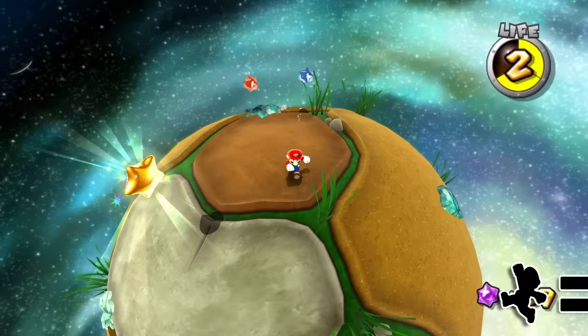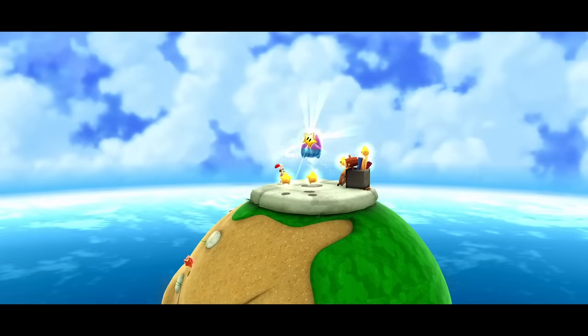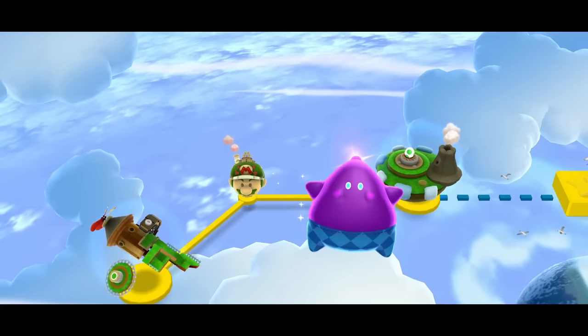After grabbing our first star, we reach this planet that gets transformed to look just like Mario. This is our starship, and we can safely go from galaxy to galaxy using this ship — just like our sponsor for today's video.